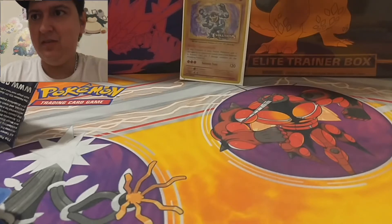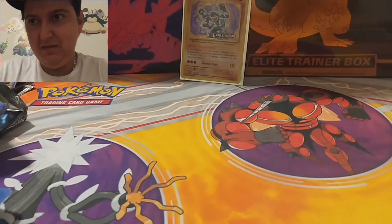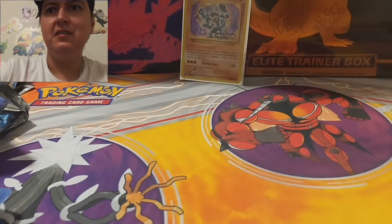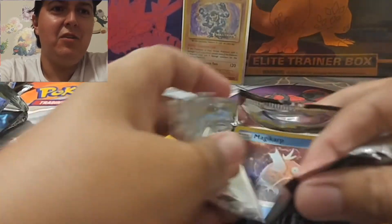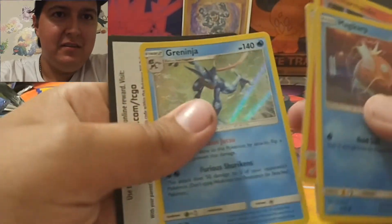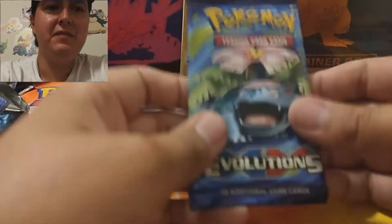So it looks like they're all Detective Pikachu in the back, which is okay with me because I want to complete this set. All I need is that one card. I can't believe I actually haven't pulled it - it doesn't make sense to me. It must be really hard to pull because I've opened a lot of these packs. I have every other card and doubles of them, except for Mr. Mime. We got a Greninja though - that's a pretty good one.